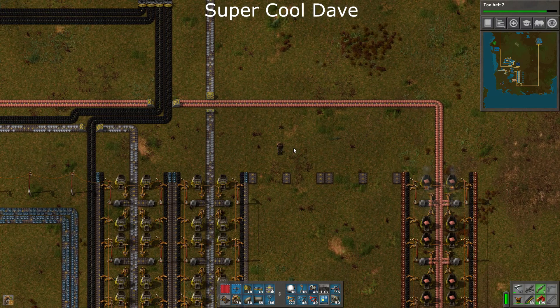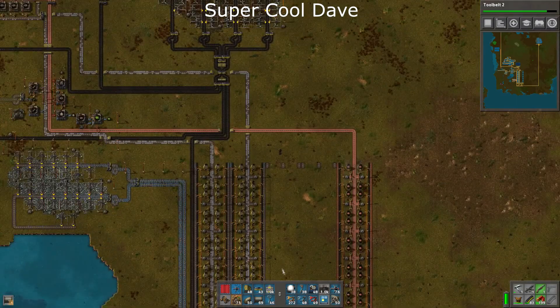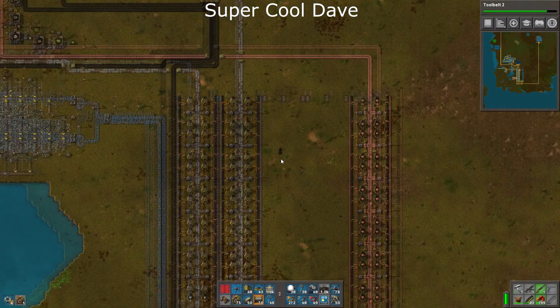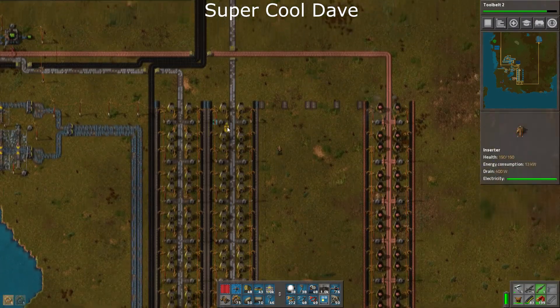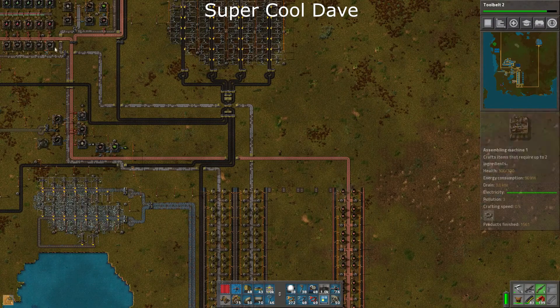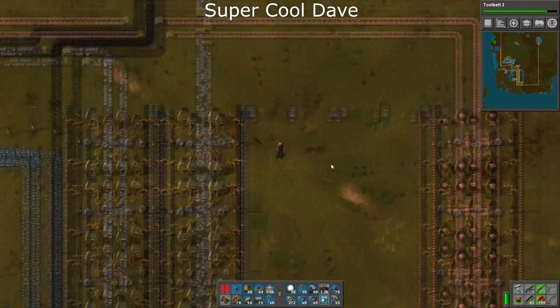Hey guys, SupercoolDave here. This is episode 12 of my Factorio playthrough. Off-camera I quickly crafted a whole heap of stuff because I want to really get my iron production up and running a lot faster, because as you can see it's only dribs and drabs making it through, which has made my research almost grind to a halt.